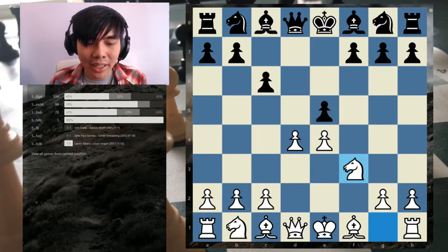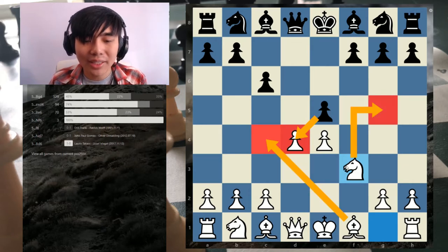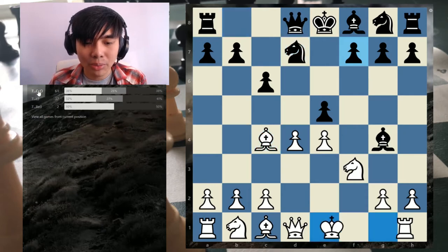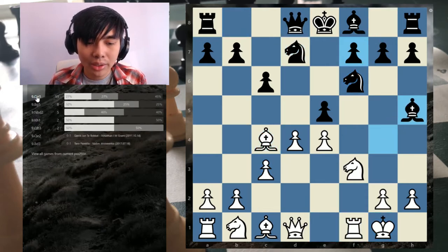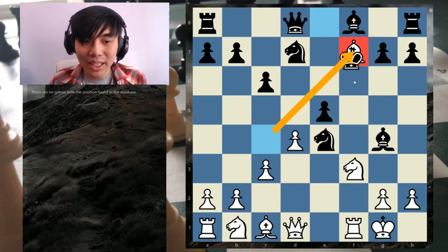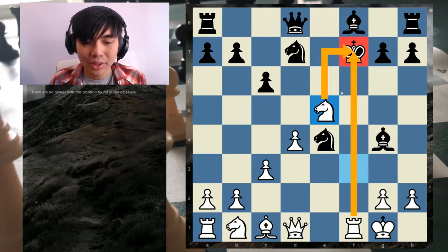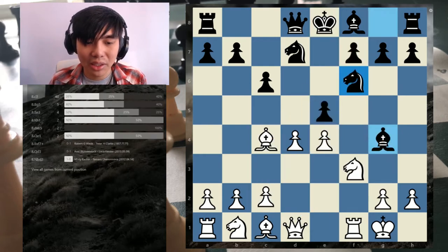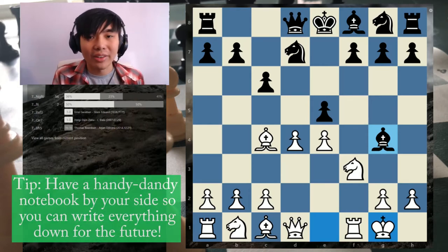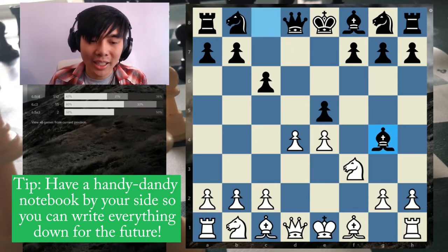In case your opponent plays E5, you play Knight F3 and after he captures, you play Bishop C4 with ideas of Knight G5, castling, and just attacking that F7 pawn. But Bishop G4 seems to be the more menacing variation, and in that case you just develop normally. You play C3 to support your D4 pawn — you don't need to care about the E4 pawn. If he decides to capture, there's a Bishop takes F7 check, and after King captures you even have this double check, which is super deadly because you can win the bishop. So obviously that's not good for our opponent — we have these tricks up our sleeve, which we write down in our notebook.